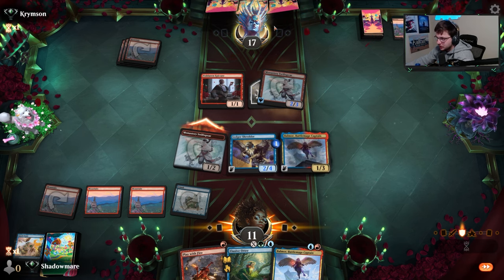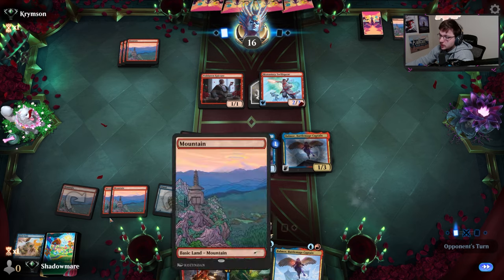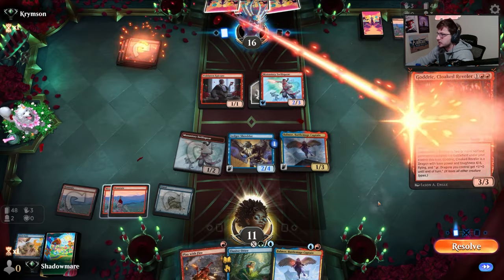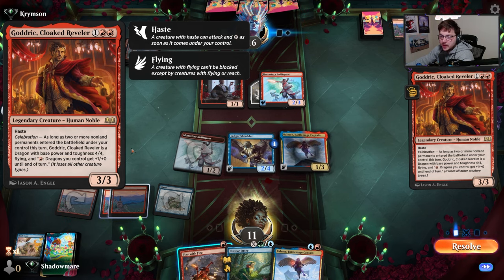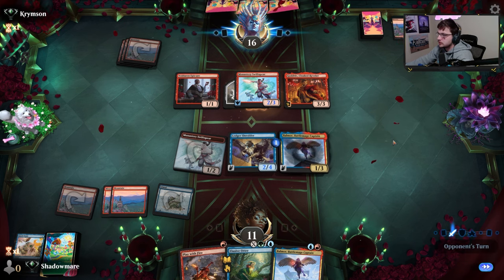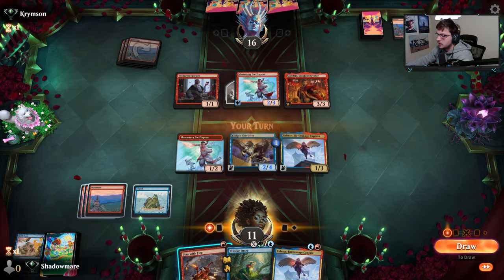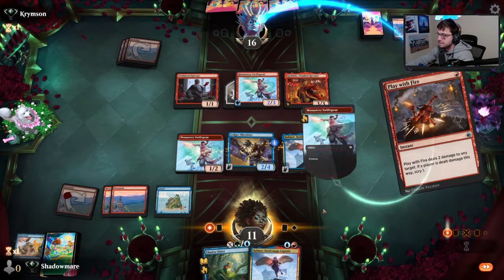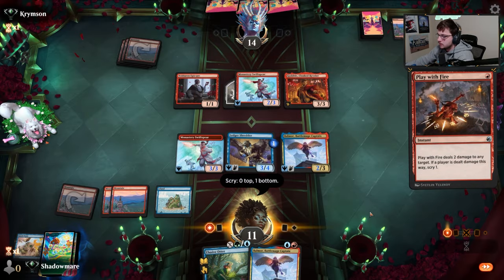Getting this Whisper in there - it'll figure out our game plan later. Now we just need a Rend Resolve - be very nice here. As long as two or more non-land permanents entered the battlefield under your controller's turn - is it dragging with base power four-four and flying with Dragon Fire on it? We want to hold this Play with Fire for our upkeep here. Play with Fire - we want to make sure that we're finding a spell that we want. Land, not quite it. Dispel - decent spell.